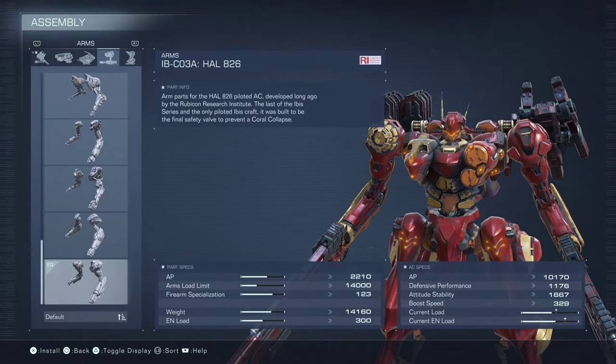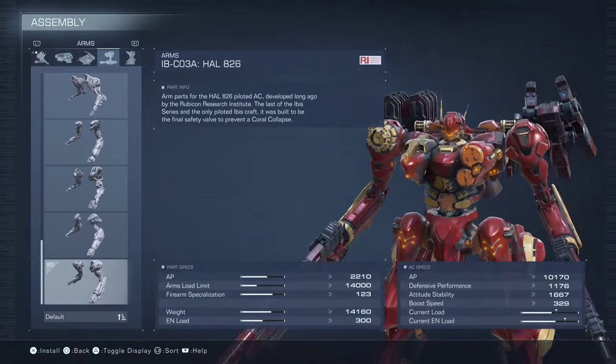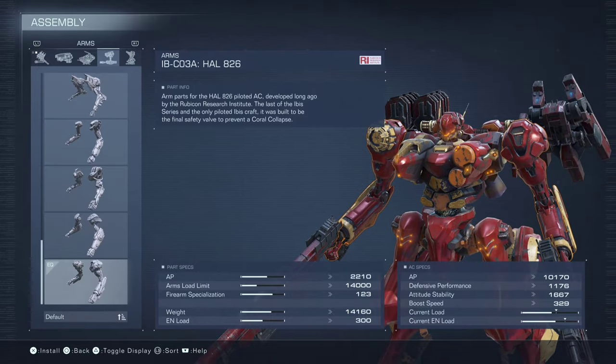As you can clearly see in that clip, staggering your shots gives you much worse recoil control. It took three mags and the guy didn't even die. But with firing at the same time, it was two and a half mags and the dude was done. So don't stagger your shots.